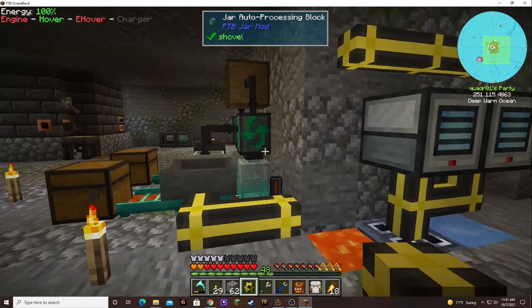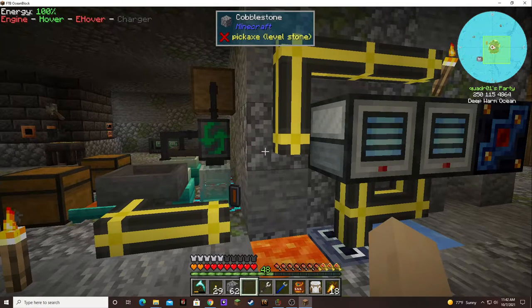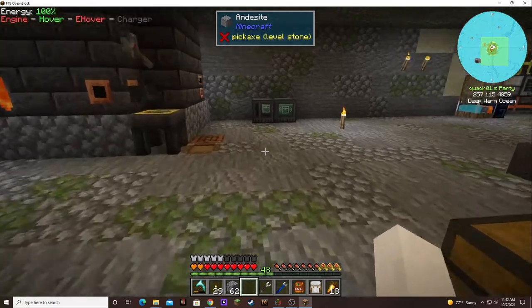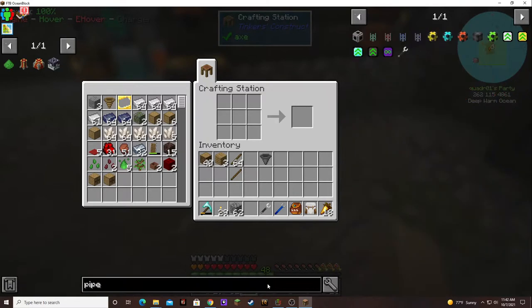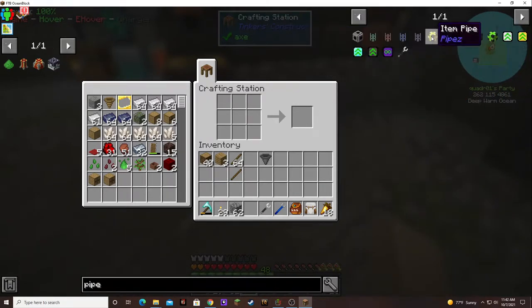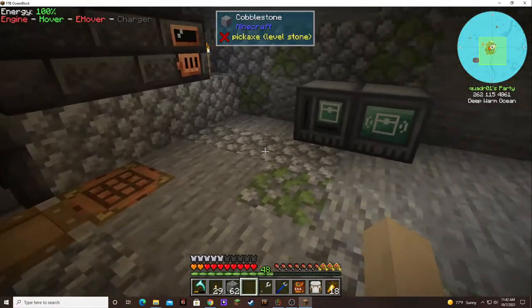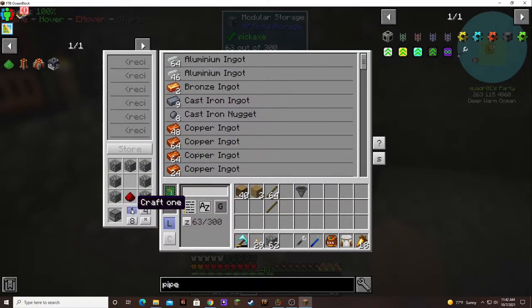One cable short. How do you make the pipes again? It's the item pipe — two droppers. I can do that. There we go.